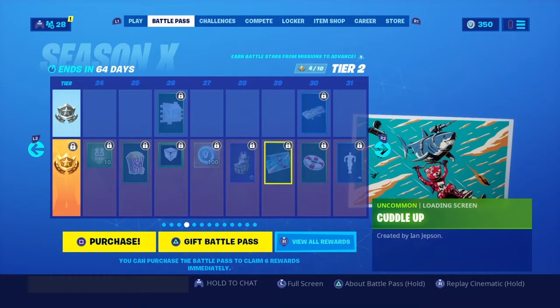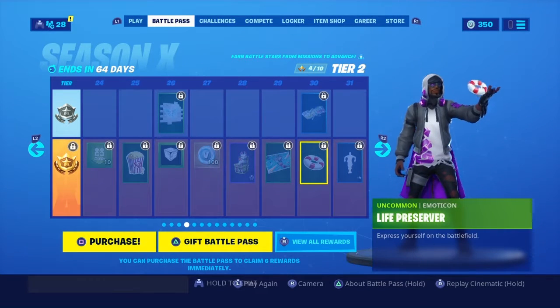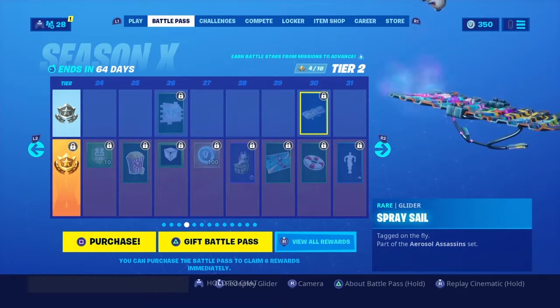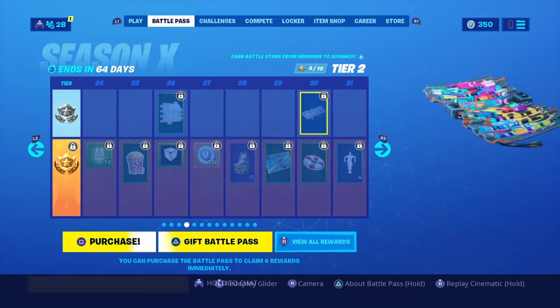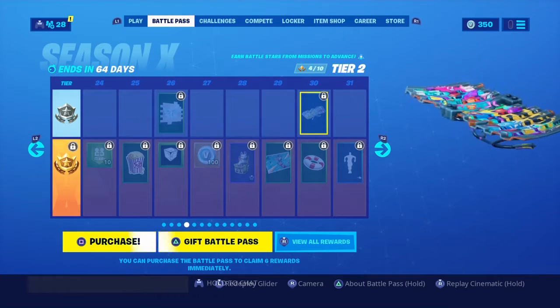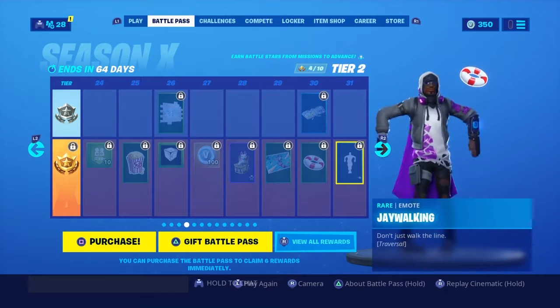We have Cuddle Up — I'm not going to go through it because it's going to take me all the way back to the beginning. Here we have Life Preserver, and then we have Spray Sail — this is a Technique glider. I'm probably going to use this as the official Technique glider, because I thought the umbrella that you'd want to use... I actually like this.